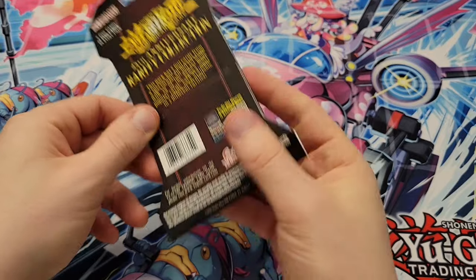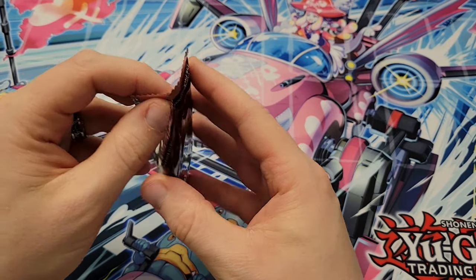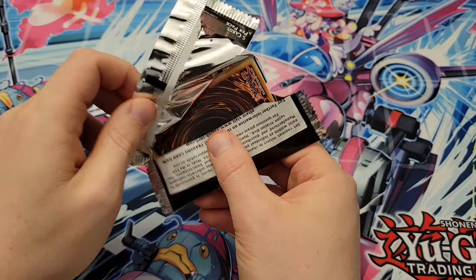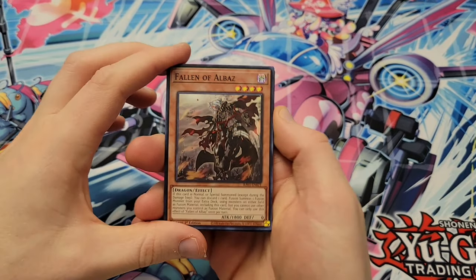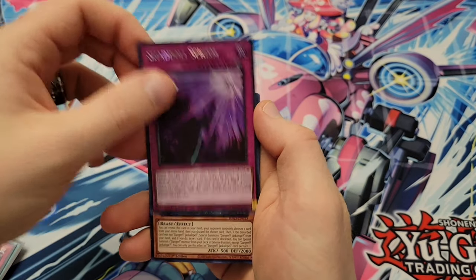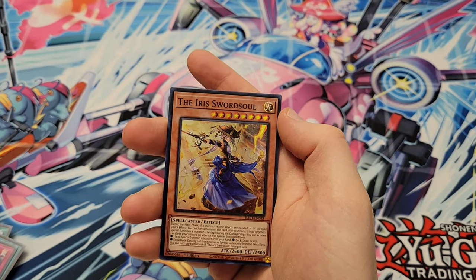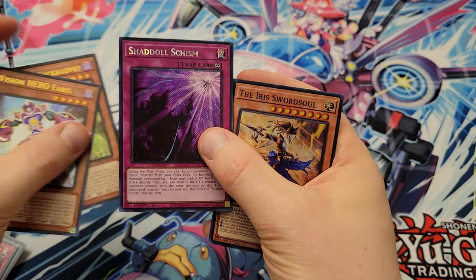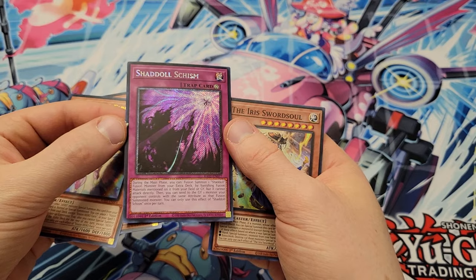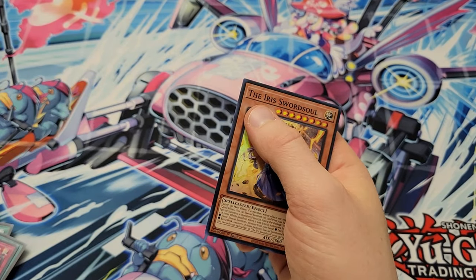I'm going to go with the Rarity Collection first because of the Imperm and Ash quarter century — if we hit those, that's all our value right there. Opening these blisters. We got Fallen of Albaz, Chadal Schism, Danger Jackalope, Vision Hero Ferris, and the Iris Sword Soul. All we got was Chadal Schism as the prismatic secret rare, or quarter century — whatever they call that newest secret rare variant.